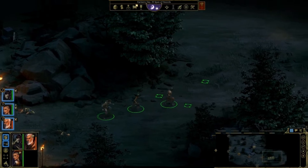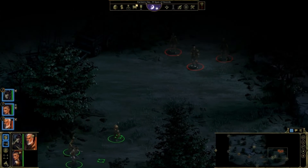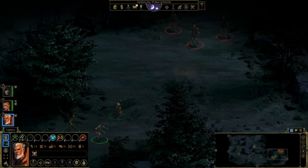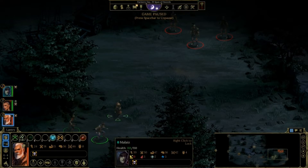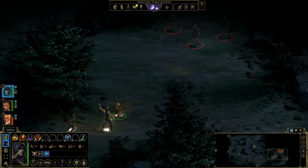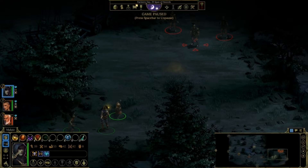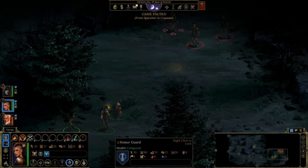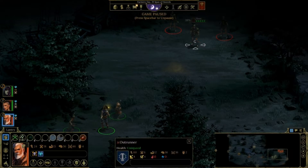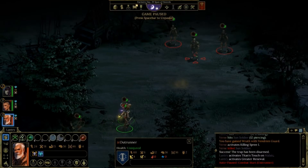Alright, let's do this. I got some enemies. I'm going to lead the way first by casting Titan's Touch on him to make him tougher and stronger. Then I'm going to cast Greater Renewal to make everyone's armor more effective. Then I'm going to have him go in and do a Sunder on the first attacker. I'm going to have her do a fire arrow on the one in the back, and him cast an attack on the first one as well.